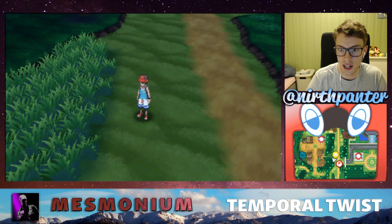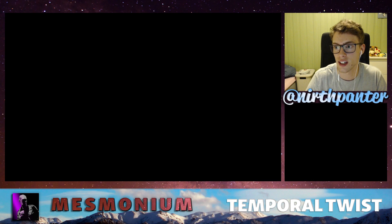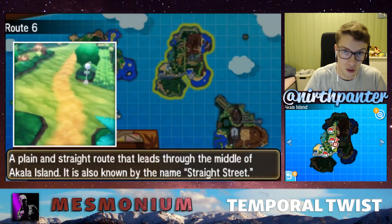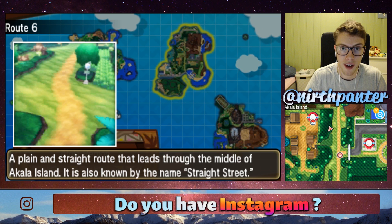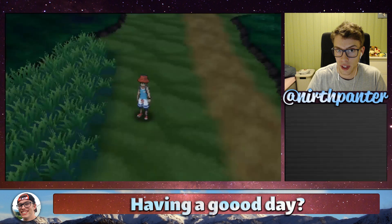First of all, if you don't have an Eevee already, you can try here in Route 6 on Akala Island or Route 4. In this patch of grass right here, there's a 5% chance of finding Eevee, and so I wish you good luck with that.